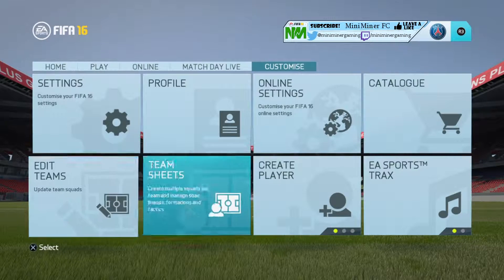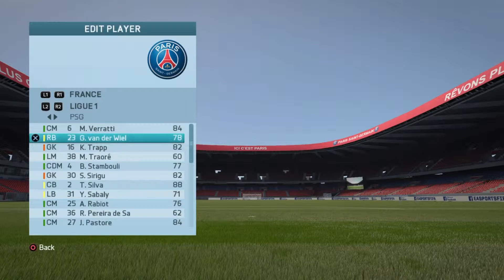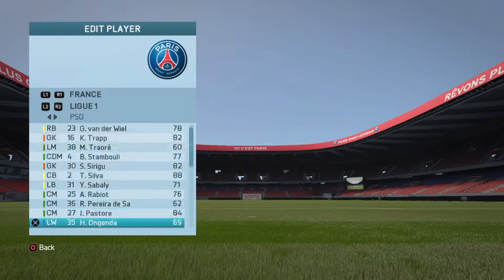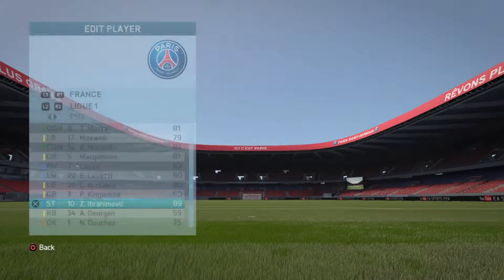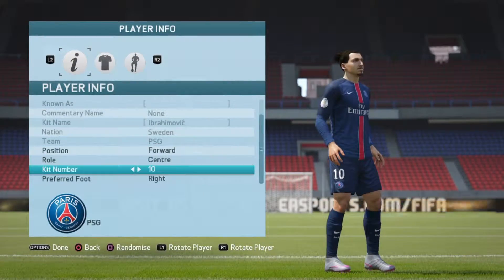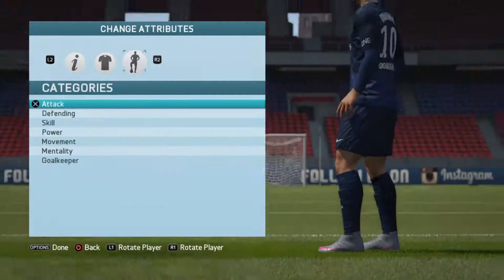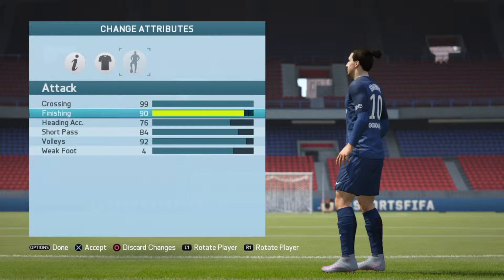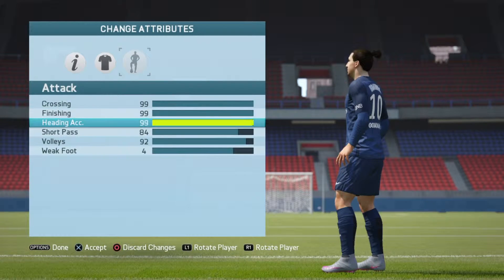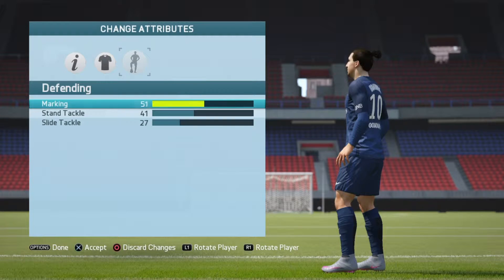Next, go on to Edit Player on the right there. Then you want to go all the way down until you find Zlatan Ibrahimovic on this list. So now you can change all of his info if you want — his position, number, and all that. But what we're going to care about is Attack. You're going to boost all of these to the top — all of them. Nice and easy: crossing, finishing, heading accuracy, volleys. The reason I chose him for this is because he's really tall, which will help with some of the heading challenges.